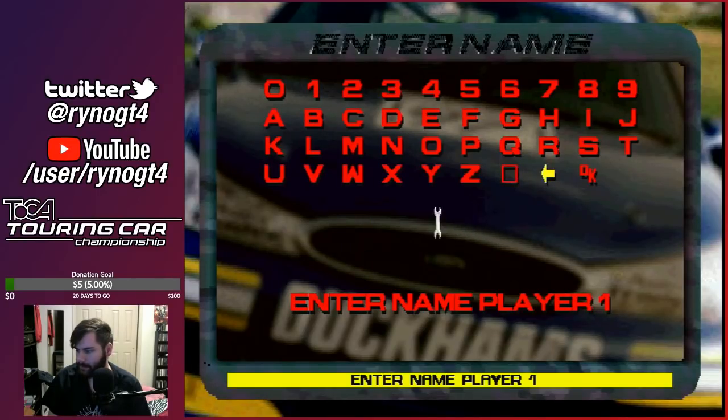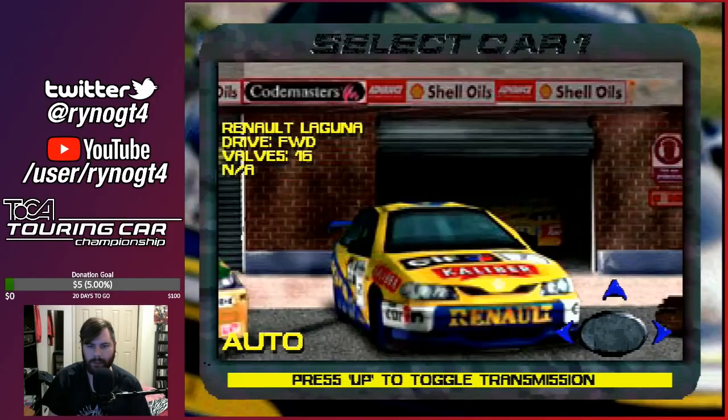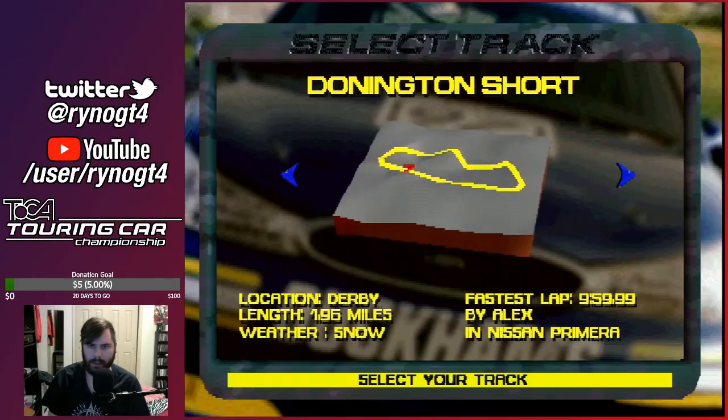I'm going to activate one more, and that is CM Chun — Cheat Mode Enabled. Let's pick an actual car. Let's drive the Renault, sure, why not. And go to Donington Short.